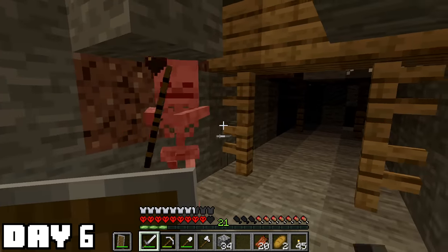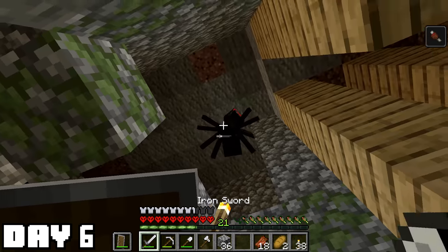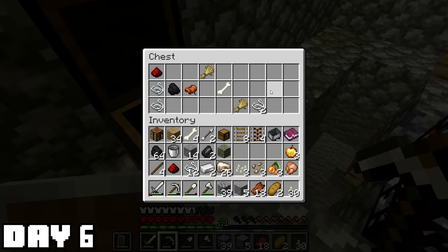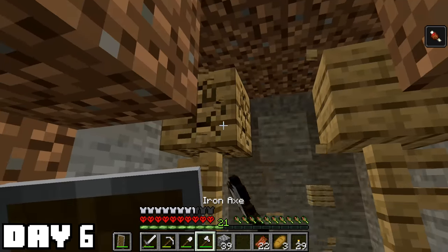I'm still out here exploring, getting stronger every day. This shield really helps. I found a regular spider spawner — this one I'm going to keep, though I don't really have any plans for it. In the chest, I found a saddle. I'm not really sure if I could even get a horse down here. If I had a horse, I'd probably just bonk my head over and over. That's a big neigh.